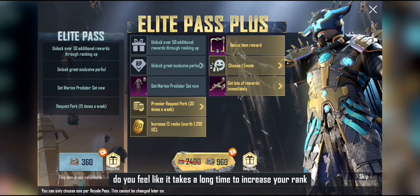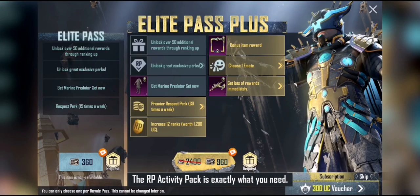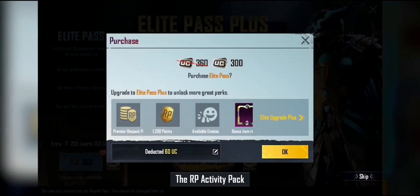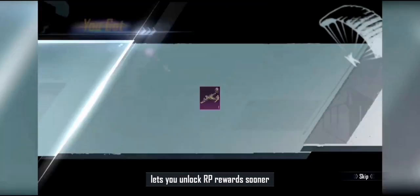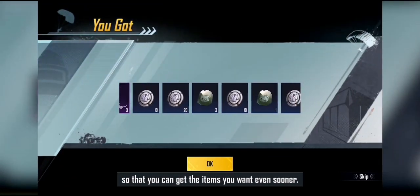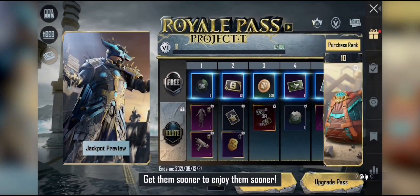Want to increase your rank and unlock rewards sooner? The RP Activity Pack is exactly what you need. It lets you unlock RP rewards sooner so that you can get the items you want and enjoy them sooner.